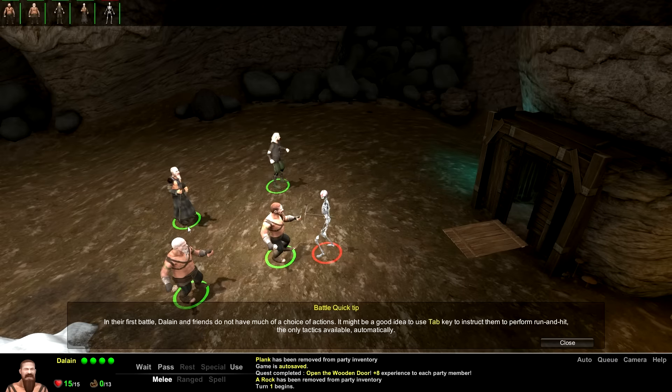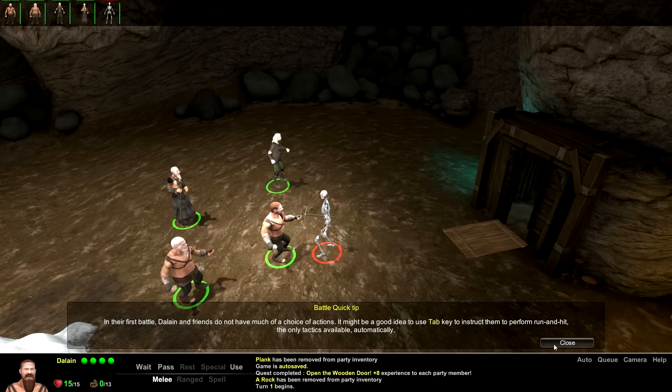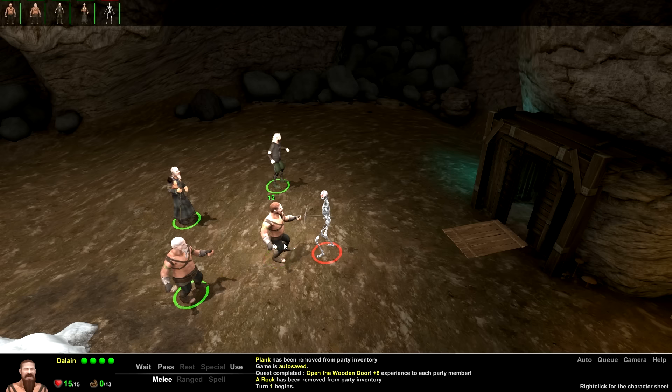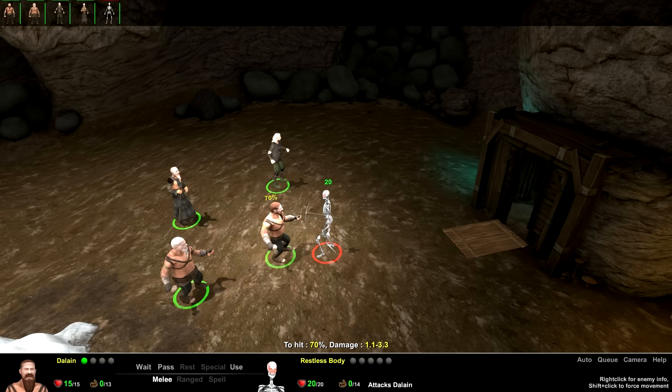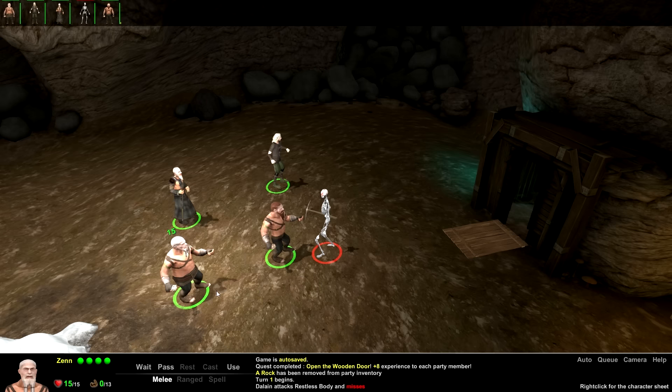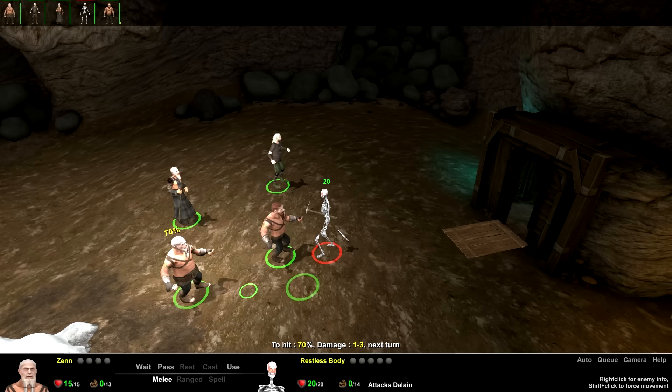Initiative roll-off - this works a lot like D&D. Our fighter goes first, then the cleric, then the others, and the skeleton goes last. What are we gonna do? We don't want to move because it'll be an attack of opportunity, just like D&D. Let's do a melee attack - 70 percent chance... hit him! Not great, but okay. I didn't use my bonus action - let's try to get the cleric up there to hit him with a stone.